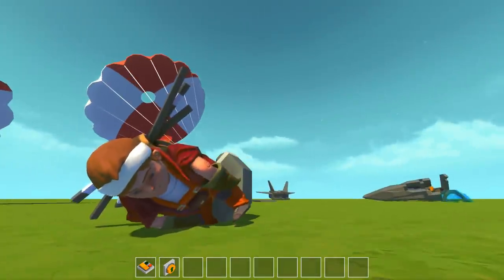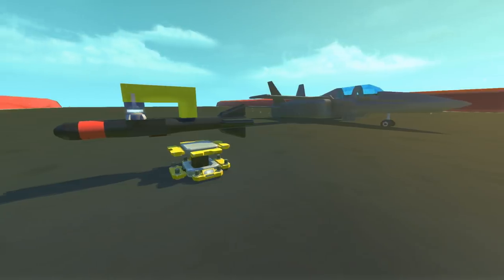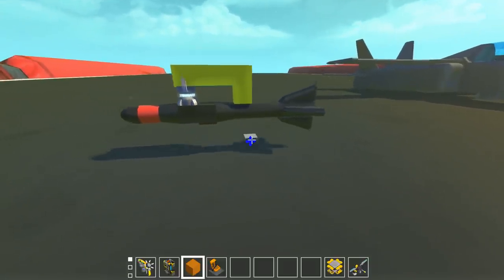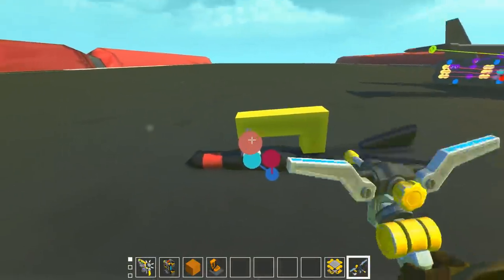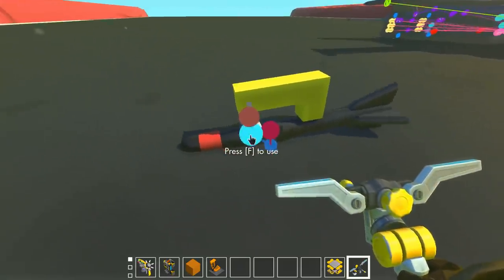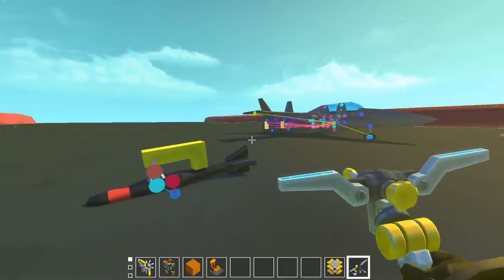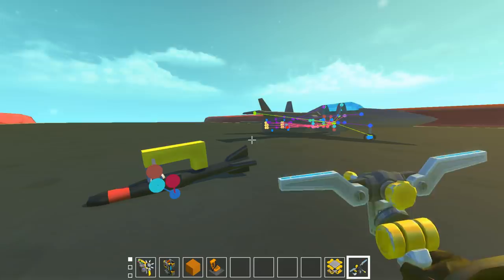Before I end the video, I want to do something that I've wanted to do with a jet in Scrap Mechanic for a long time, and that is strap a few missiles to it. We're going to try and hit a target that I've set up on the ground. This is just a very simple missile that you can weld to something, and then all you have to do is wire a switch to the decoupler mod right here, and it'll automatically set it all up to shoot it forward. I'm going to strap a few of these to the jet and then we're going to try and shoot something.